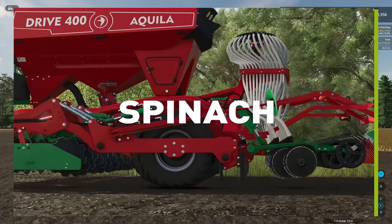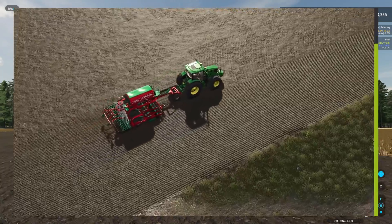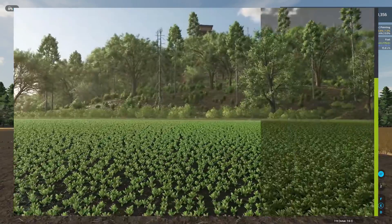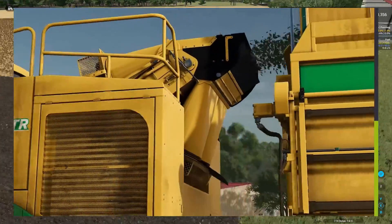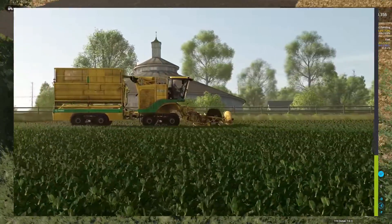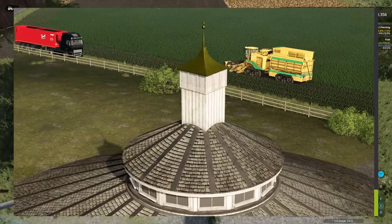Today they announced the spinach crop for FS25 and the unique way in which it will be harvested and stored — and that is that you won't be storing it. In FS25, spinach is a fresh crop, and so you'll need to sell it or use it right away. There's no news yet on specific productions for FS25, but I'm sure the crop will have its uses, and personally, I like the idea of having one or more fresh crops.